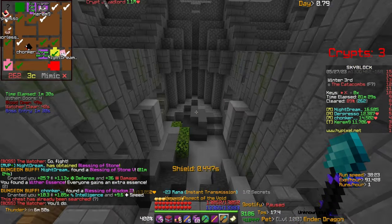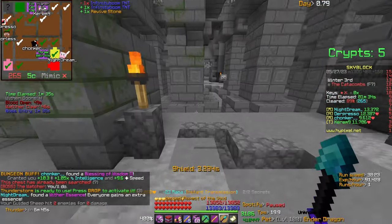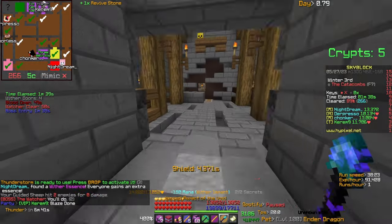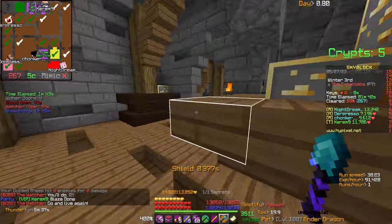Those are just the accessory items. I'm not going to go over armor or weapons because I've already done a guide on that — if you want your class, you can go to my channel and have a look at the dungeon guide. Now let's get on to the first phase of the boss fight.